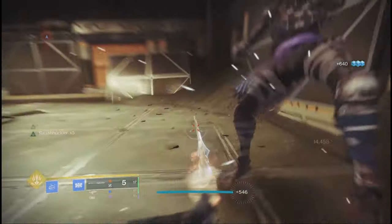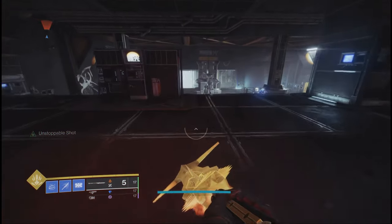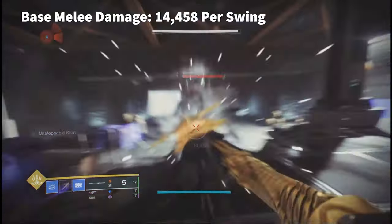Let's start off with the normal glaive attack. As you can see, the normal melee attack is doing 14,458 damage per hit.